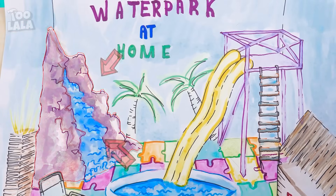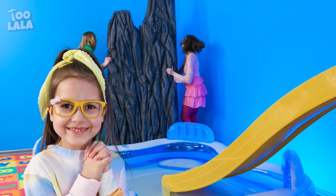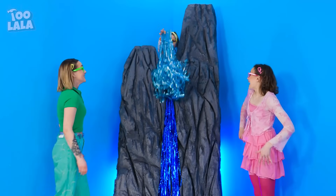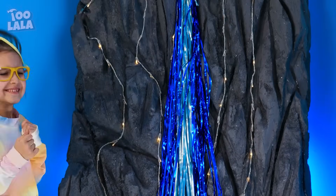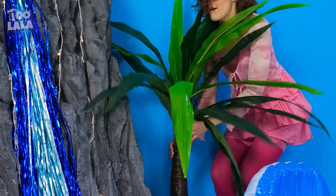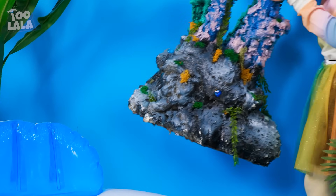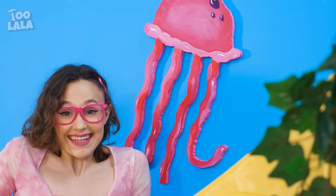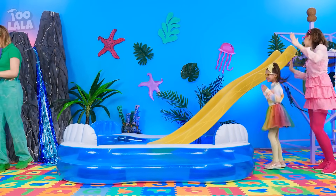Next, we need to build a water fountain! We'll put the rock over here — we did it, it's perfect! Now for the water — I'll just hang these blue garlands, it's like an illusion! The water fountain even has fairy lights! Let's add more decorations to the wall — a starfish, more plants, some beautiful rocks, and a jellyfish! It's like we're under the ocean — we are so good at this, girls!